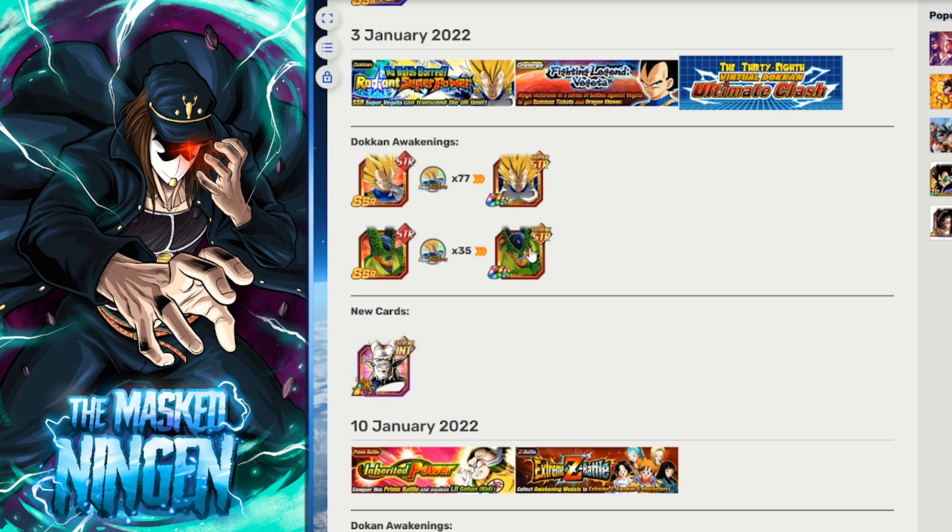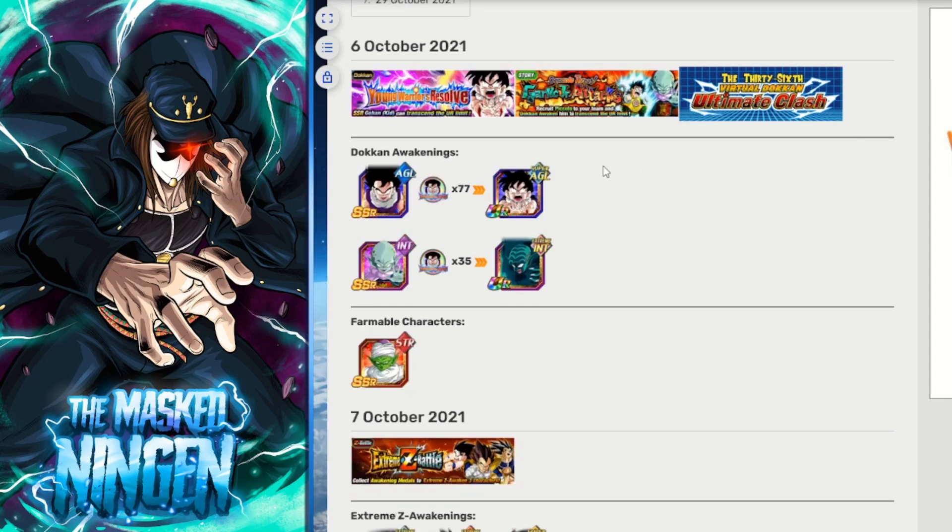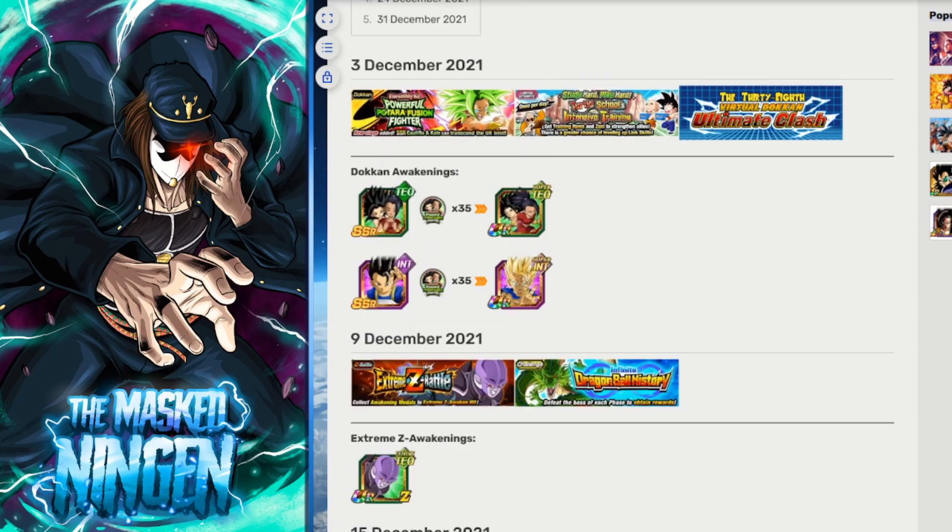The release schedule changed quite a bit between global and JP last year, with things releasing out of order. Super Vegeta was expected in November but they released Gogeta instead, so depending on how they handle it, Super Vegeta could be on there. Worst case scenario, the newest unit on the banner will be AGL Kid Gohan from October — who is still pretty good, essentially the best featured unit on the Raditz banner. Best case scenario, Super Vegeta is on there too, along with Tech Kale and Caulifla.